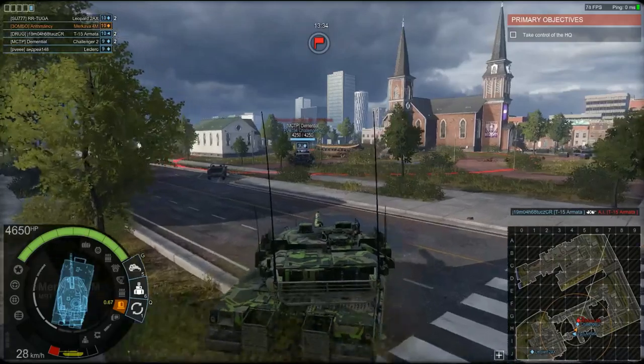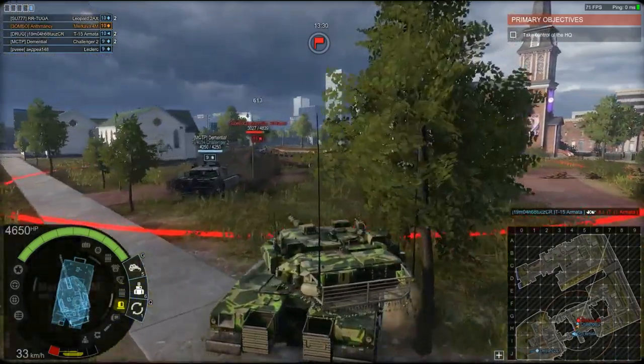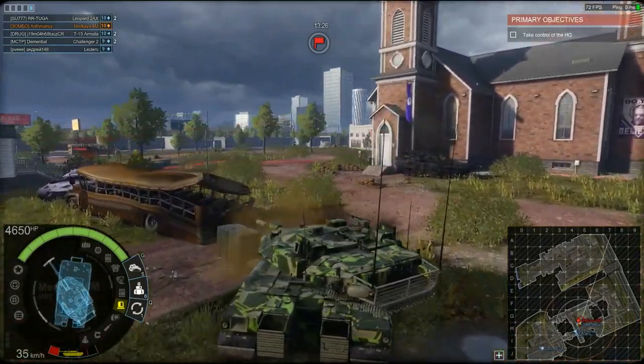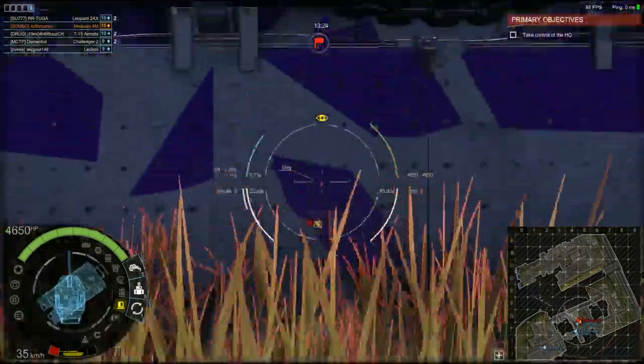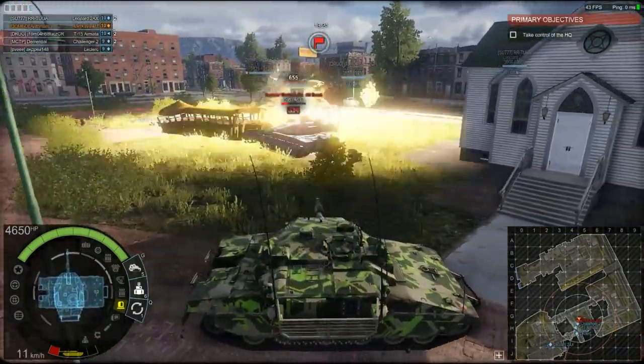We've got to take control of the HQ — that's this church on my left here. I've got to take care of this Merkava. The Challenger 2 is fighting it face to face; I'm going to shoot it in the ass. He's tier 11 — it's my tank but one tier higher than me. Give it a nice shot in the butt there. Goodbye.